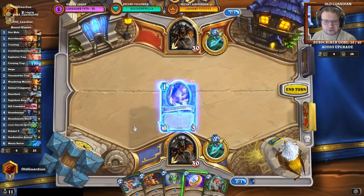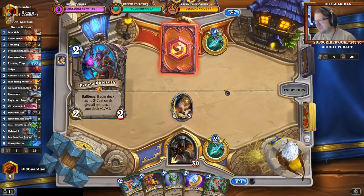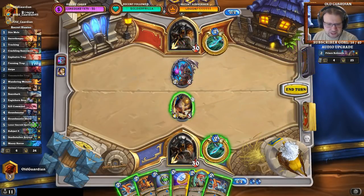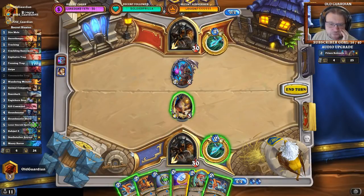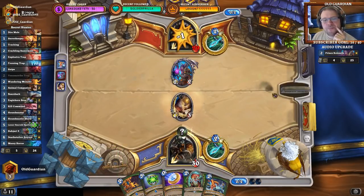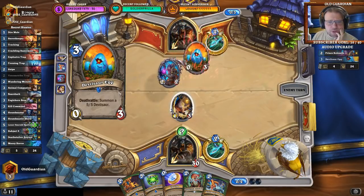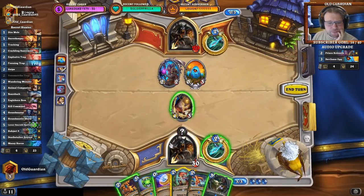Yeah, it's a Dire Mole opener. Hunter kept two cards. Looks like a Deathrattle Hunter to me. Keleseth is obviously pretty sweet. If I Razormaw... Razormaw is an option. And then there are mind games with the Wandering Monster and Venomstrike Trap. I don't think this is a Venomstrike Trap play against this board. Let's see if he wants to attack into the mole. He also might not attack anywhere — and that's a good choice.